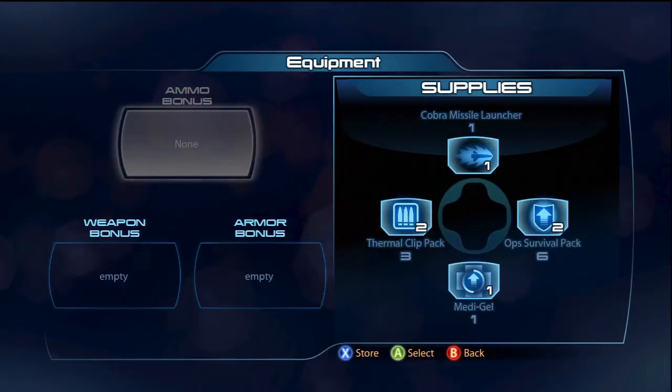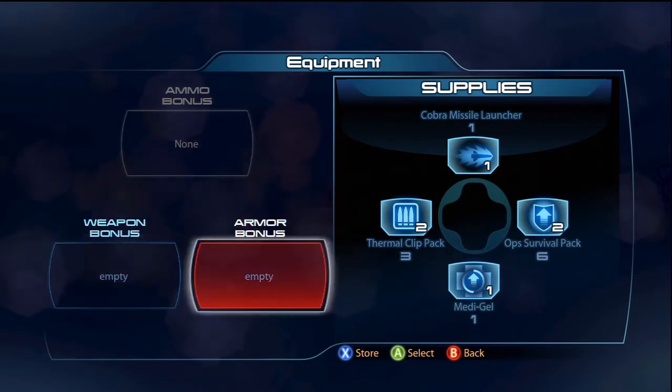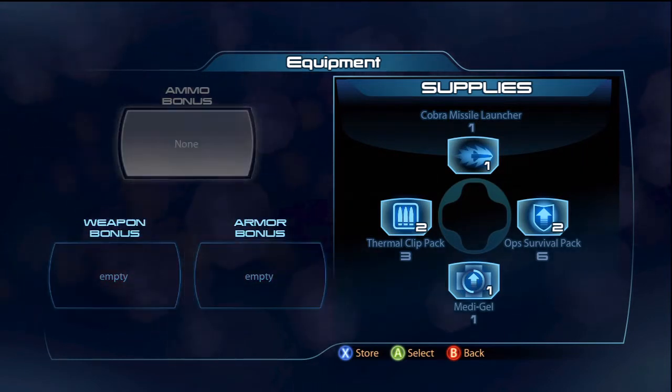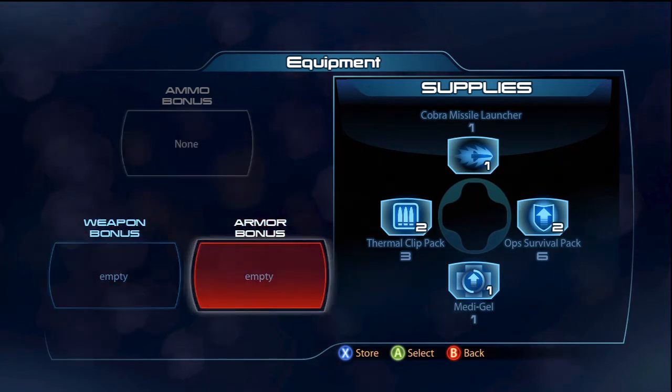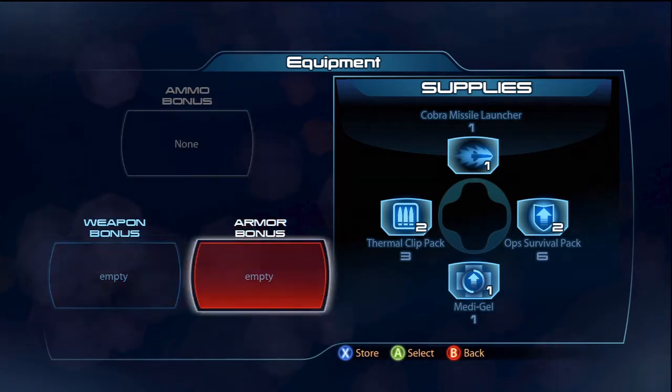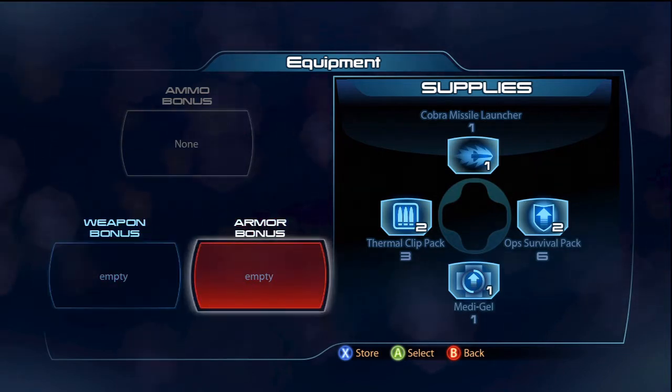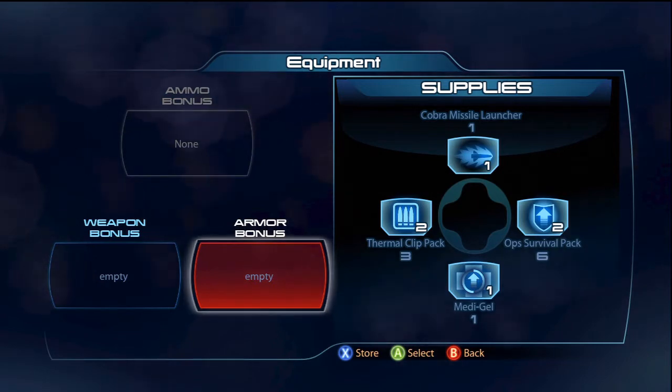In the equipment section — this is what you get from the store. You get supplies: the Cobra Missile Launcher is basically a giant missile that pretty much kills everything, which is pretty overpowered but good for taking out Atlases. Then you get Thermal Clips which refill your ammo without having to go back to an ammo point. Medi-Gel means you can revive yourself, which is pretty useful as a Vanguard considering you'll be off by yourself quite a bit.